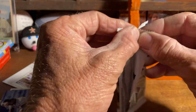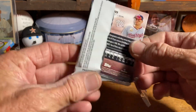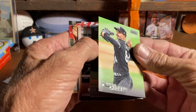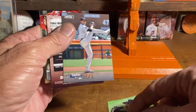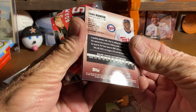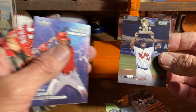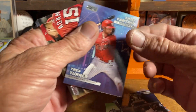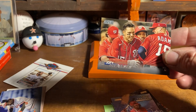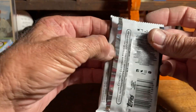I believe Stadium Club is the last release of the year before 2024 comes out, although I'm not an expert anymore — fell behind by about 20 years. Pack two gives us Dylan Cease, Tarik Skubal, Tory Hunter holding his Gold Glove, Trea Turner, and Joey Meneses.